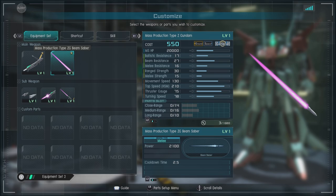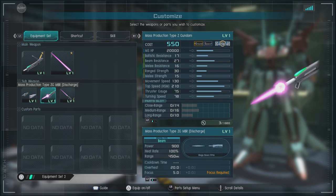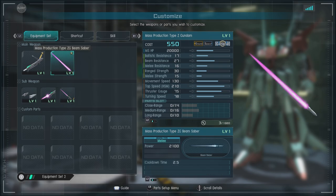We have the Mass Production Type ZG beam saber — it's basically a wiffle bat. We got the waist mounted beam gun times two, which works a lot like some of the other units that have such. You stop and fire multiple shots — it's really best used against toppled targets. We have the Mass Production Type ZG MBR discharge, a chargeable weapon that uses its entire heat rating but fires one continuous beam that can do a lot of damage and cause stagger. Then we have the Mass Production Type Z Gundam LBS, which is exactly the same as the Zeta Gundam's — so if you're used to the Zeta Gundam for that little switch between the two melees, you've got it.